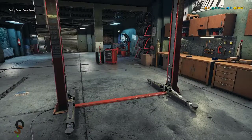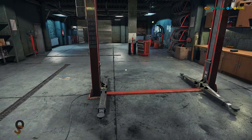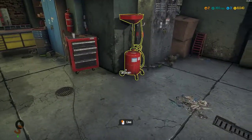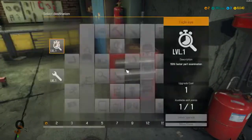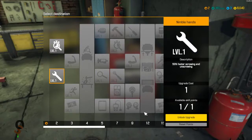We finished and we also leveled up to level two, so let's go spend that skill point. At level two we have one available skill point. We can use it for 50% faster part examination or 50% faster screwing and unscrewing. Let's go ahead and do that so we can get parts on and off a lot faster.